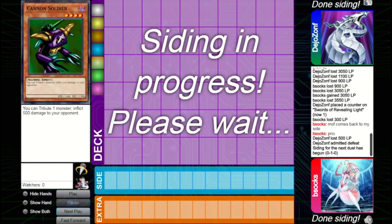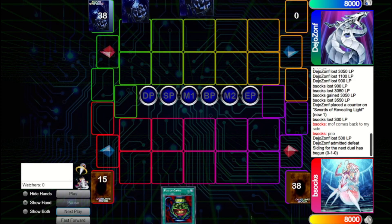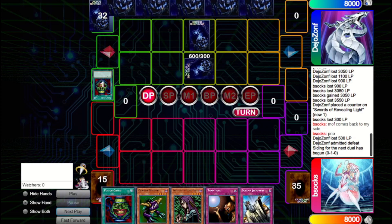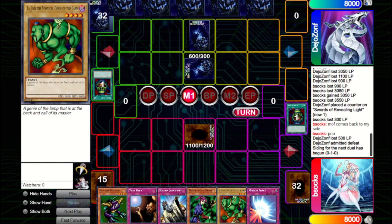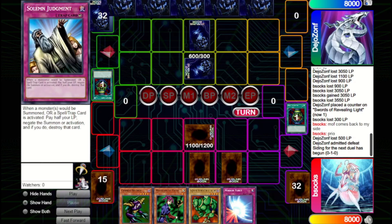Going into game two, we don't make any changes to the sideboard — it's the mass control mirror and we're already set for it. They go first, Pot of Greed for two, set two cards and pass. We just set the Witch — probably a mistake, we should have Pot of Greed first and then set the Witch. We set Trap Hole and Solemn Judgment. If they have Heavy set, this is kind of punishing, but we could Solemn the Heavy. They set one and pass. White Magical Hat is okay but not the best. We bring out Lodgen — it meets a Trap Hole — and they pass back.